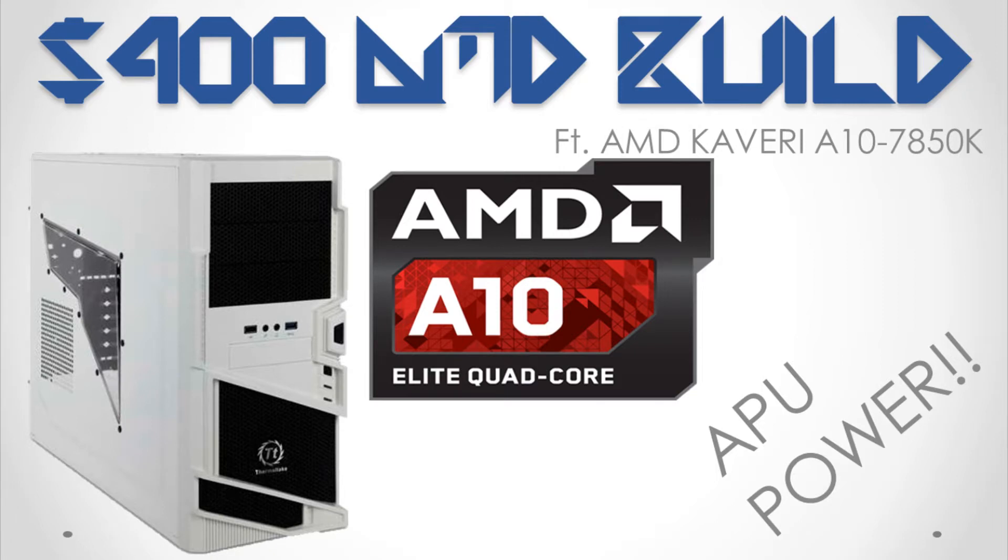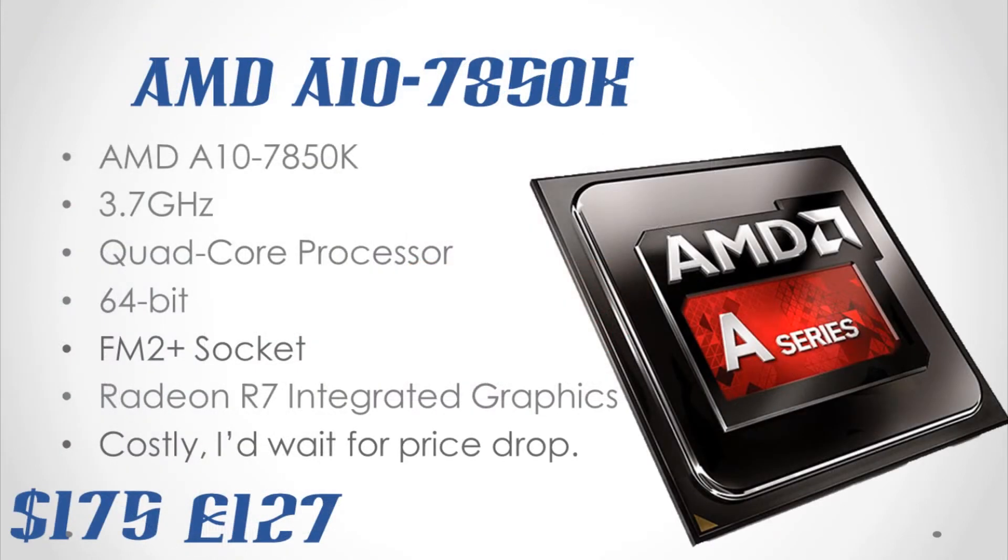This being an AMD APU build, we'll use an AMD X-rated processing unit — the AMD A10-7850K will be the one. Let me tell you more: this APU was out early this year, January 15th to be precise.